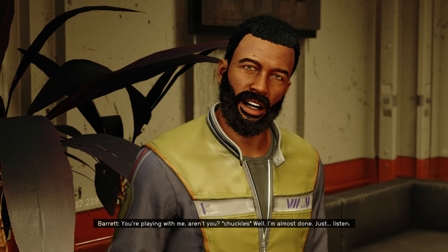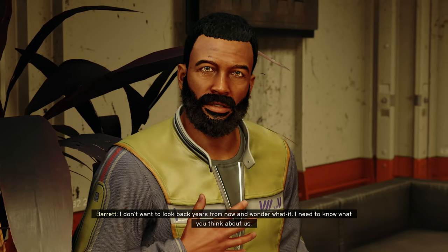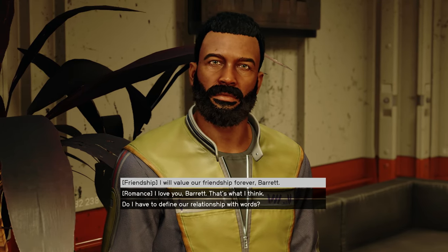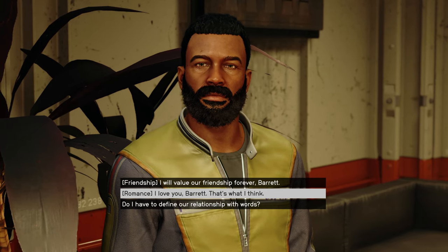Should you find all of the evidence and assign Dr. Helgi as the character witness, Barrett will speak to you and be overjoyed with the progress you've made on clearing Urban's name. During this conversation, he will then present an opportunity for you to choose romance or friendship.